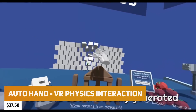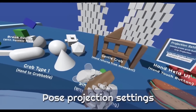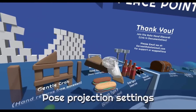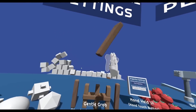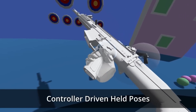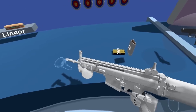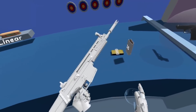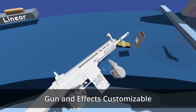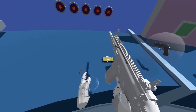For those making VR-specific games, at $37.50 we've got Auto-Hand VR Physics Integration. This is a hand setup to grab, throw projectiles, use weapons, specifically pose when using specific weapons. You can do catching, smashing events, finger sway, haptic feedback, grabbables, a rigid body movement system with forces, UI interactions, hand collisions — it's just fully, fully featured.